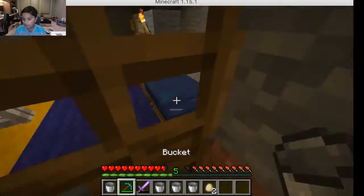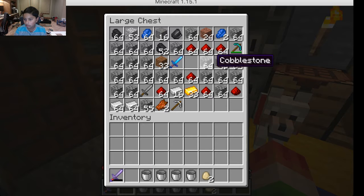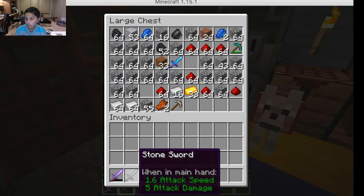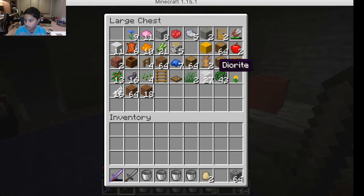Let me go make a flint and steel - it's gonna be awesome. I'll bring my sword, my enchanted stone sword. Actually I'll bring a regular sword. I'm probably gonna go make a nether stone pickaxe.